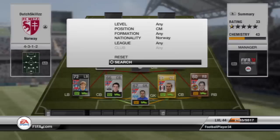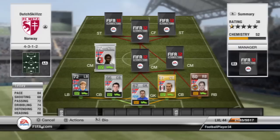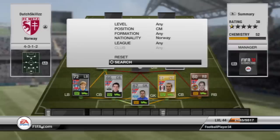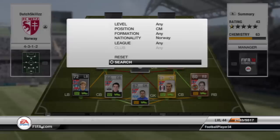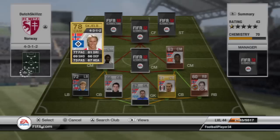Moving on to the first centre-mid, we have Teti. Teti has an incredible long shot - I really encourage you to try him out. He also has 84 pace and he's just an all-round really good player in the centre-midfield. On the right side of the midfield we have Landu. He is a bronze but he has 74 defending, 71 pace, 73 heading, so he's more of a defensive midfielder but he actually plays really well.